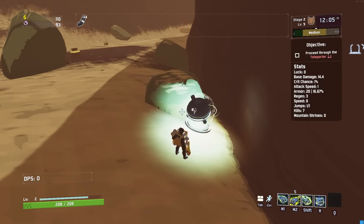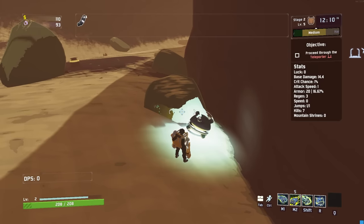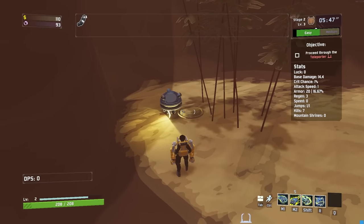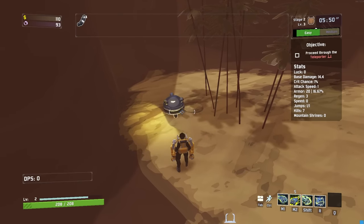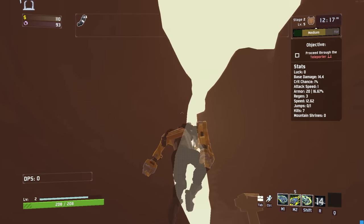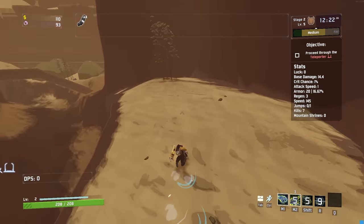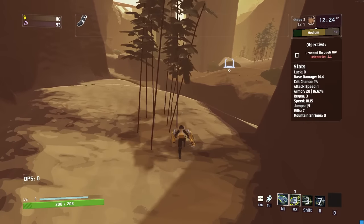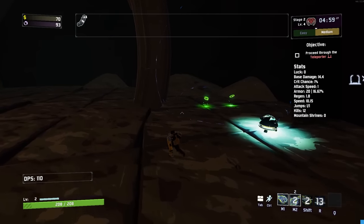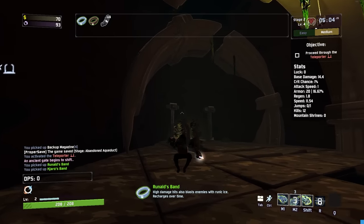You can also use the pylon to push down the buttons on Abandoned Aqueduct — especially great because Bands are incredibly OP on Loader. The pylon stays active for 15 seconds and falls throughout this duration, so you don't actually have to land the pylon on the button, as long as it's positioned above it in a way that will hit it when it falls. The tricky part is getting to the other button in time, but having backup mags will make this much easier. In my opinion, getting three Bands on Abandoned Aqueduct justifies taking pylon over Thunderslam.